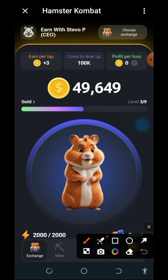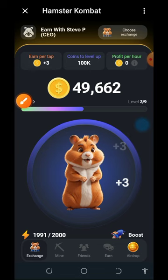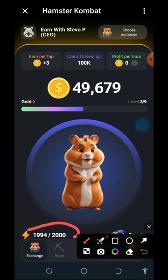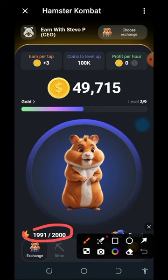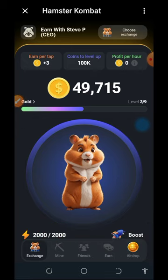You can see my current balance on this airdrop. All you need to do is keep tapping on your screen to keep earning. You can see the power bar below the screen — the more you tap, the more the energy goes down, and once you leave it, the energy will reload. Whenever you finish your power, just wait a few seconds to regain it, then keep tapping.